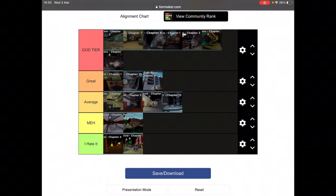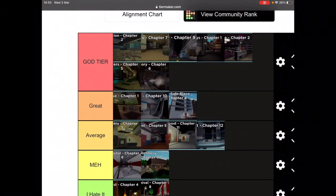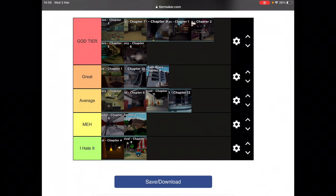If you see the subscribe button and it's red, click it to make it gray. If you enjoyed the video then smash that like button, subscribe, and I'll see you in the next video.